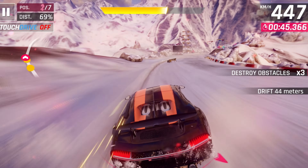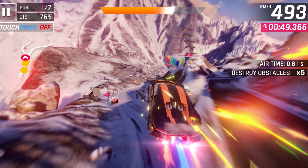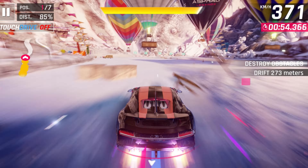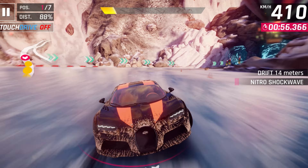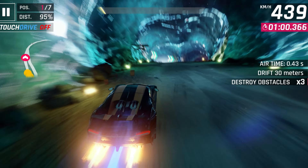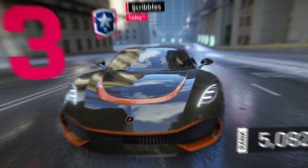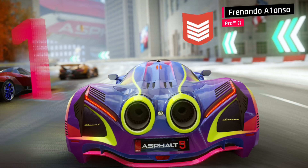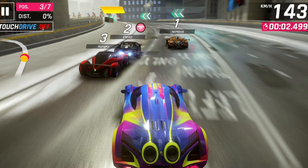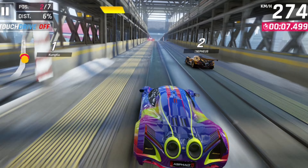In Asphalt 9, those who spend the most get the best cards, and that reached a peak point with the introduction of the Devil 16. Back when the Hennessey Venom F5 appeared in the game, if you got the Legends Pass and saved tokens, you could actually get the king of the game without massive real-life money spending. But with the Devil 16, you had to actively spend money — not just the $10 the Legends Pass cost, but at least $300, even more if you didn't already have the Venom.